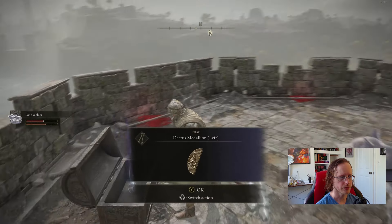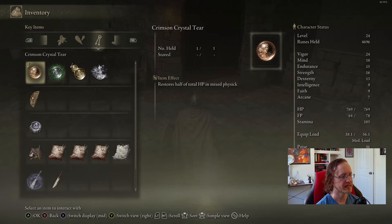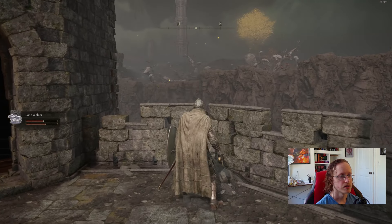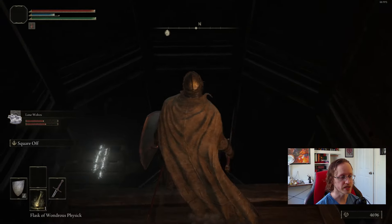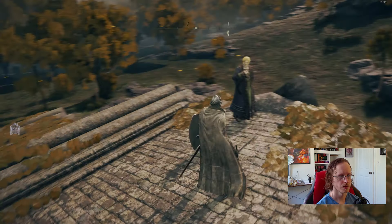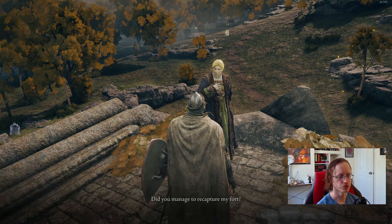We get a Dectus Medallion Left — the finger crone mentioned two halves of a medallion. 'Left half of a split medallion depicting the erdtree. Brandishing the medallion with both halves conjoined will activate the Grand Lift of Dectus, connecting Altus Plateau to Liurnia. The right half is said to reside in Fort Faroth in Dragonbarrow, far to the east.' If we look east there's a castle — is that Fort Faroth? We'd have to go find it. Kenneth heads off to the fort, having much to do.